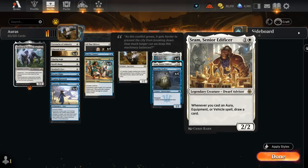Then there's Sram, the weaker legendary version — a 2/2 that says whenever we cast an aura, we get to draw a card.